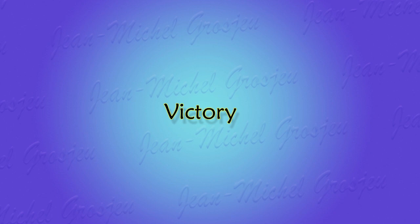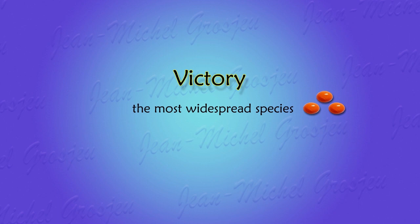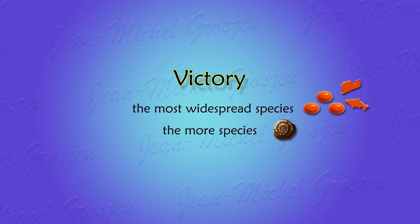This is computed with victory points. Basically, you get one point per population, that is per surviving critter on a biome. In addition, add one point for each species you created, even if it went extinct. Finally, there are additional victory points for a few specific evolutionary traits: mutualism, emotions, tools, and language. This is just a high-level view to give you a taste of it, and we will revisit all victory conditions in depth in a later video.